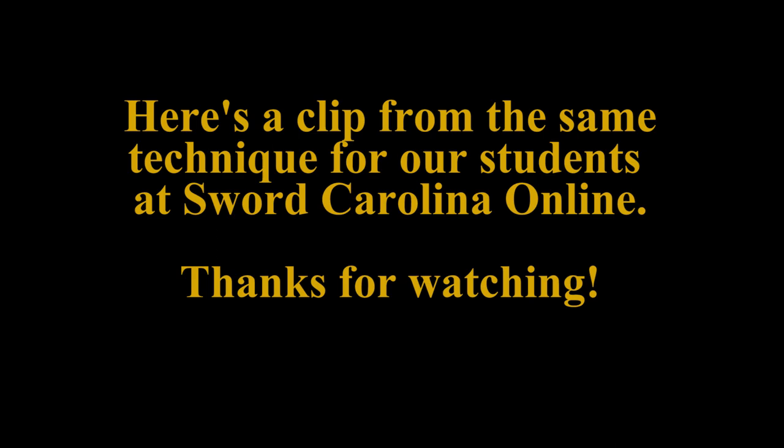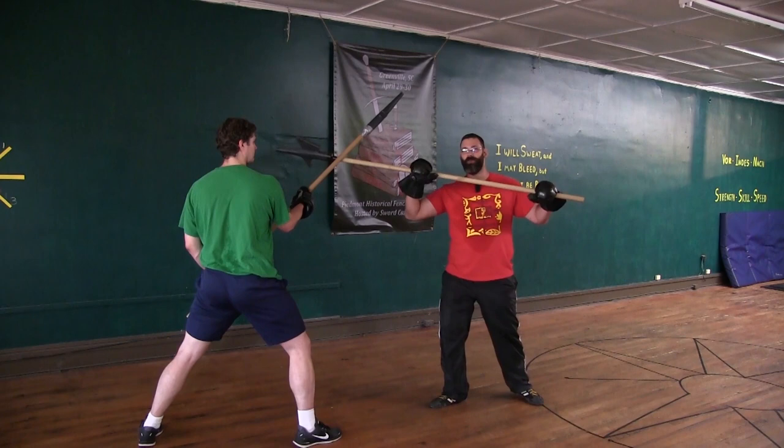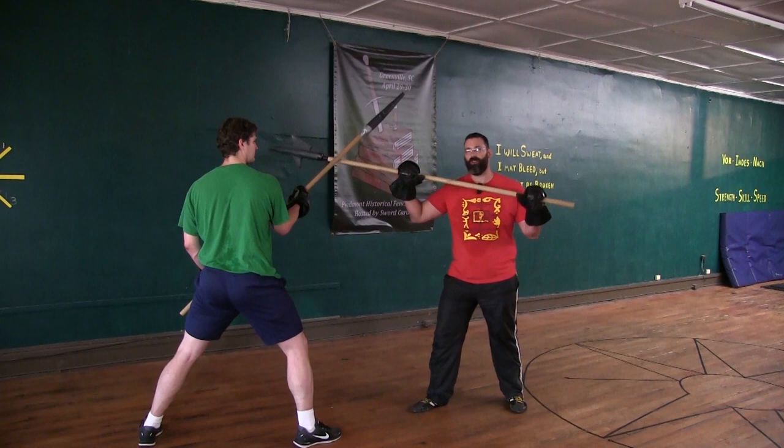If he displaces that, and he is blocking strongly, I should leave the bind and come around to the other side. There are lots of ways to do this — I could come over the top with a cut, I could come underneath with a thrust to the other side, or I could step in with the rear point. But since we have a halberd, we're going to use something specific to the halberd: the blade. So I'm going to do the Dirk Vexeln and actually use my blade onto his arm and press his arm.